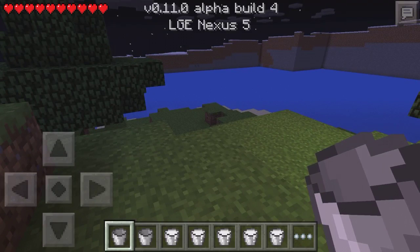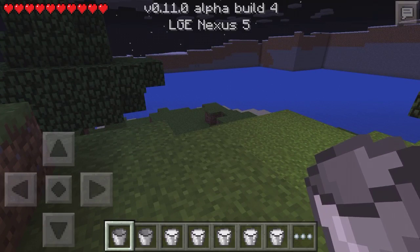In the tweaks for build 3, furnaces now drop one stack for each item instead of splitting them up. And that's it for the build 3 changelog, so now I'm going to go over the changelog for build number 4.